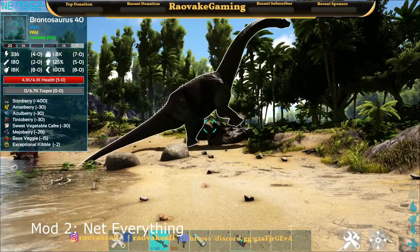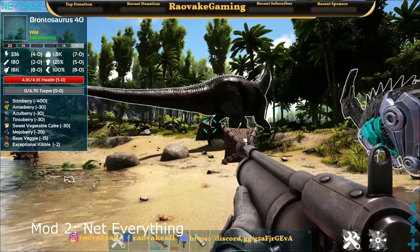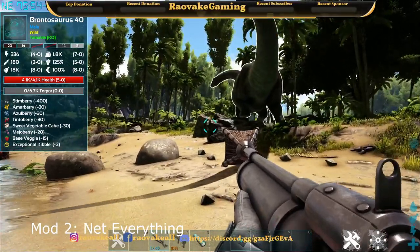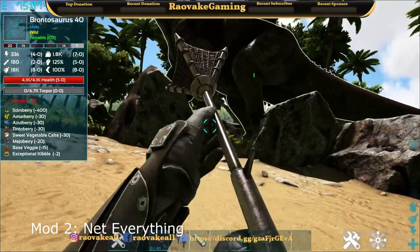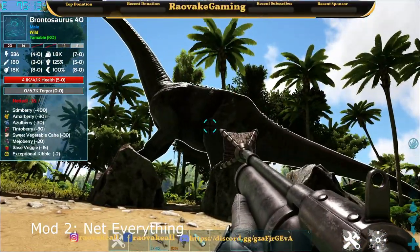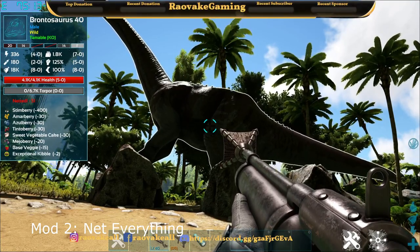The next mod is called Net Everything. Doesn't matter what size something is — this net will trap it, and I've tested this on my own server on the Dragon Boss. We trap the Bronto and he's stuck for about a minute; he can't move, can't attack, nothing. This was Net Everything.